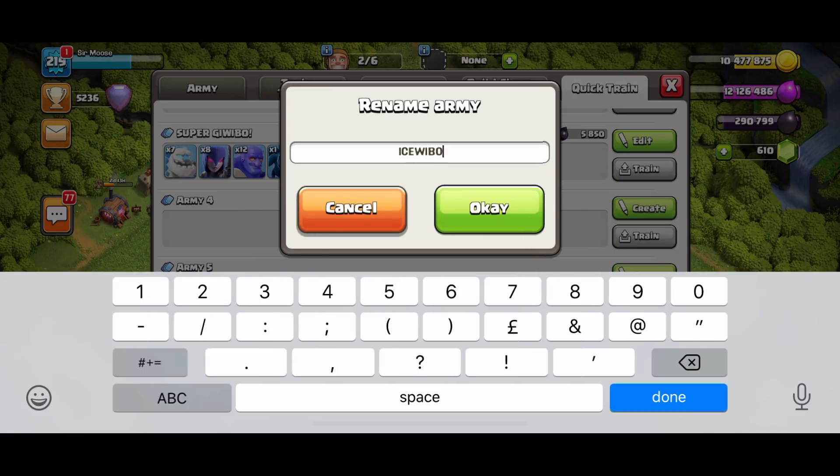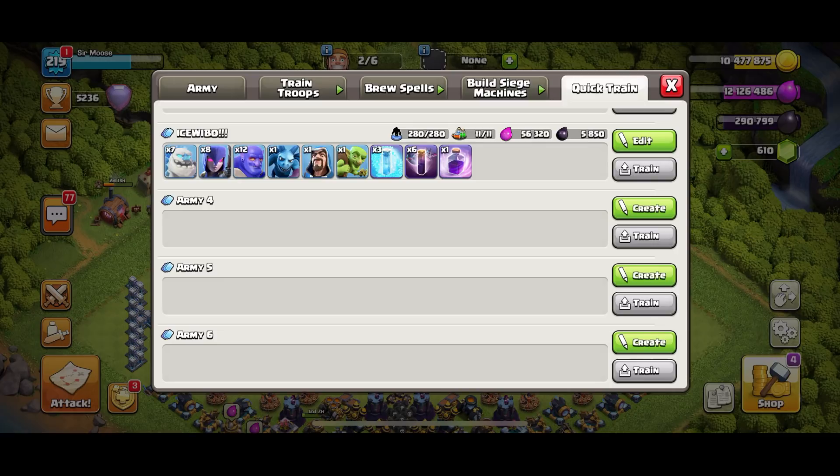We're going to call it 'Ice Wee Boo!!!' — not just one exclamation mark, three, because it's so awesome. So let's check out the troops. We're going to have seven — yes, seven — ice golems. They're going to freeze the base all over the place. Seven ice golems, eight witches, twelve bowlers.